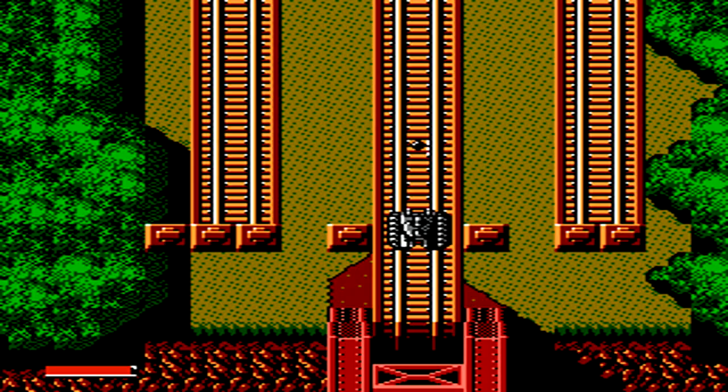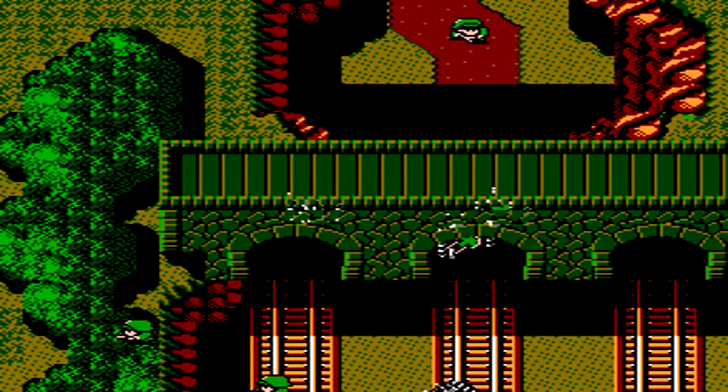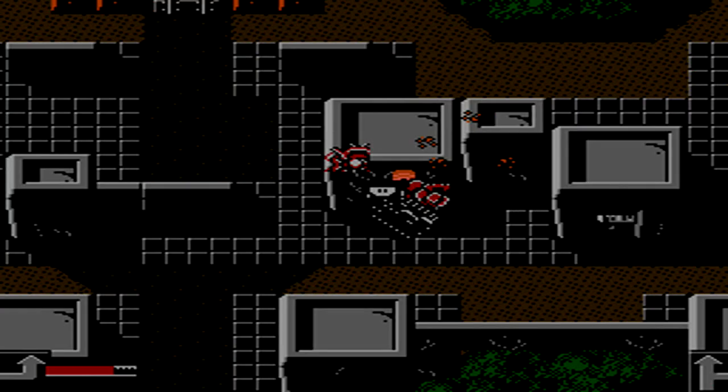The area we're on right now has a ton of trains coming at you. Be sure that when you're moving along the tracks, you keep firing forward with both the gun and the grenade so you can get two or three shots in quickly to destroy the vehicle before it runs headfirst into you. You won't instantly die from one of these things running into you, but usually running directly into another vehicle takes about half your health bar away.